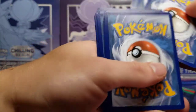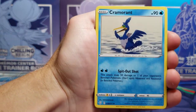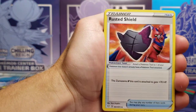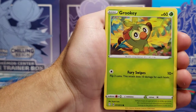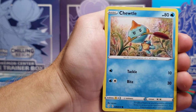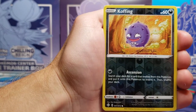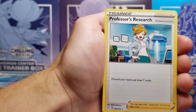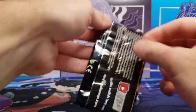Pack 5 of 6: Darkness Energy, Cramorant, Rusted Shield, Dartrix, Grookey, Yanma, Morpeko, Chewtle, Eevee, Flaaffy, Koffing reverse holo, and the rare is a non-holo Professor's Research. Then we got another Charizard pack.